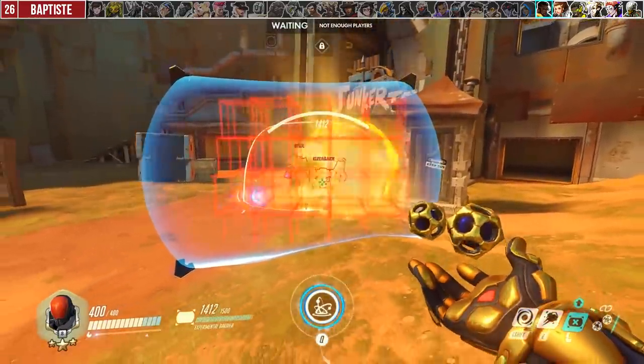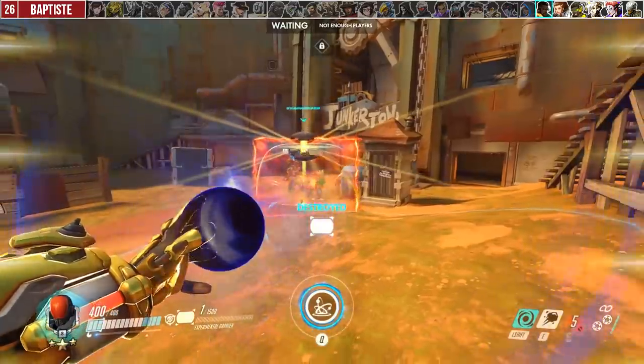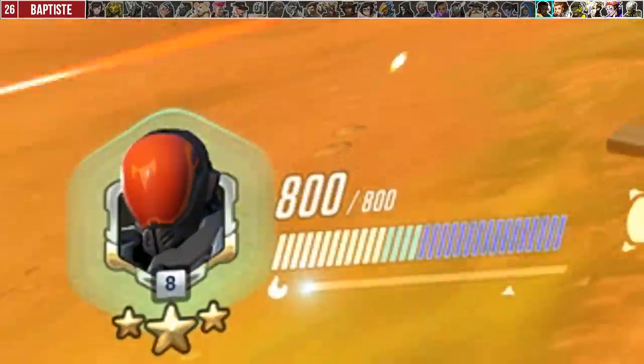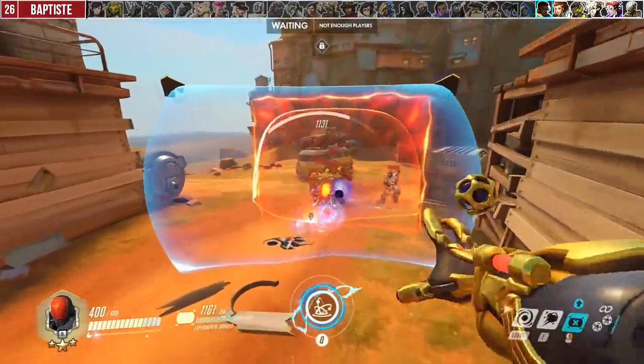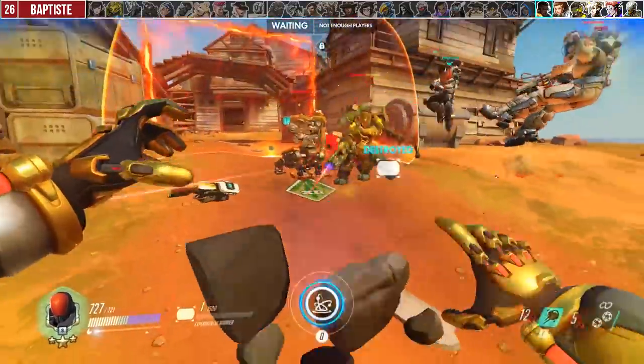When Baptiste uses Amplification Matrix at mid to long range, ideally you want to get out of his line of sight. You can use Kinetic Grasp to body block your teammates as you retreat, saving you barrier health and giving you a ton of shields in return. If Baptiste uses Amp Matrix at close range, you can use Kinetic Grasp to aggressively push through it so that the enemies cannot use it.